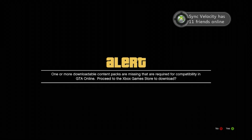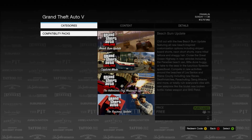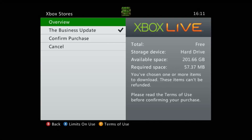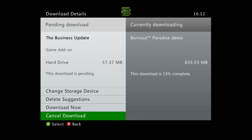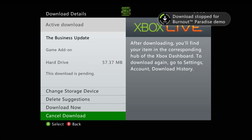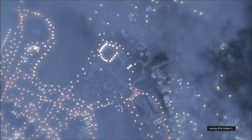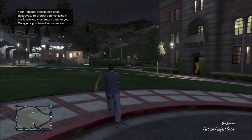Click go on online and it'll come up saying you have missing content. Once that loads, go down to the business update and confirm the purchase. It will not take long — at most about 20 seconds depending on your download speed.